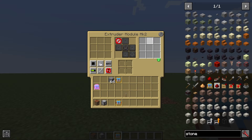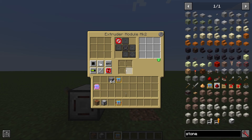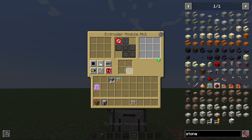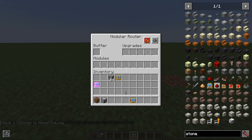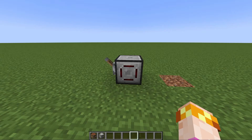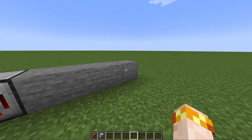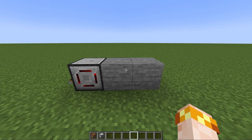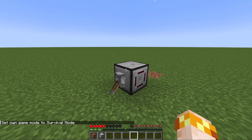The extruder module mark two is very different from mark one. It still places items when redstone is on and breaks them when it's off, but it does not actually place real items. There is an extra little panel — a programming menu to tell it what to place, because it places fake blocks. For example, we can tell it to place five stone to the right, and with nothing in the buffer, when we activate it, it still places five stone. When we turn off the redstone, they are removed. In survival mode, you can see they're not real — they're just fake blocks, but they can be programmed to look like anything.